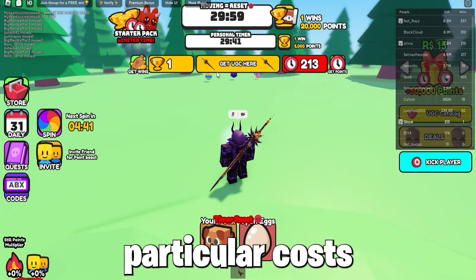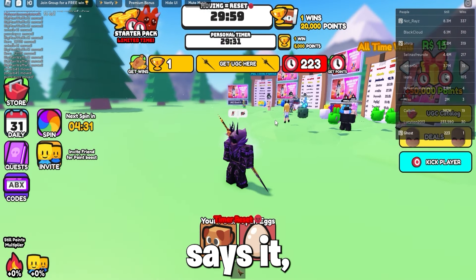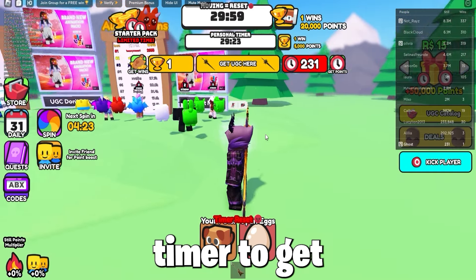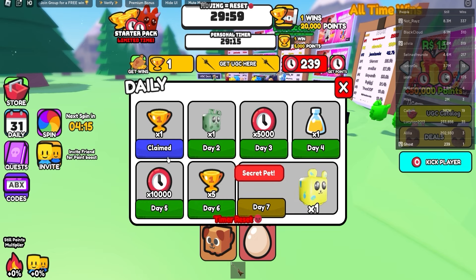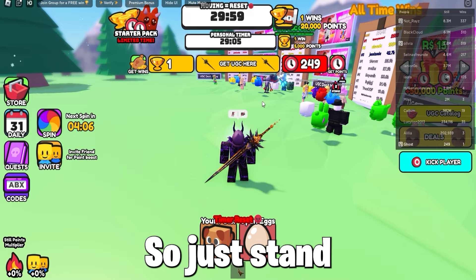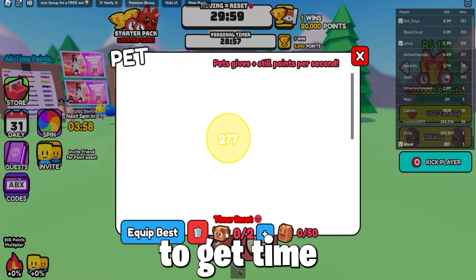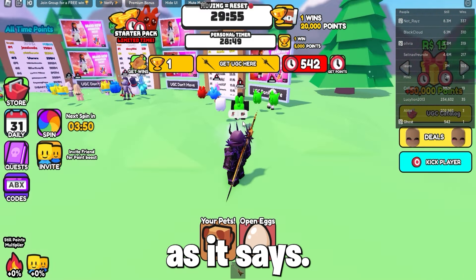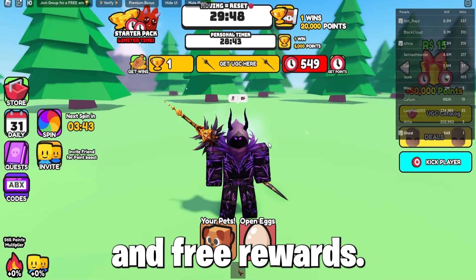This one in particular costs a certain number of what they call time points. To get time points, you must not move — as the name says — because if you move, your timer resets, and you do not want that. So just stand still and hatch eggs to get pets for a better multiplier, then press bubbles to get time points faster. You can also win minigames and get time points from daily spins and free rewards.